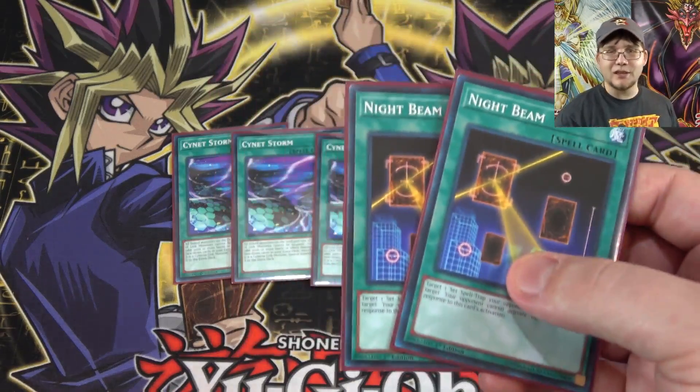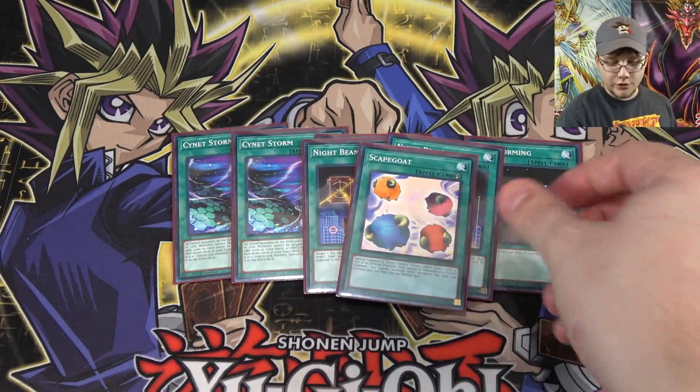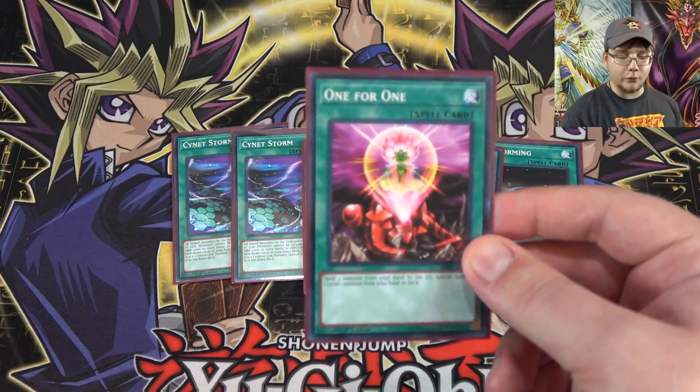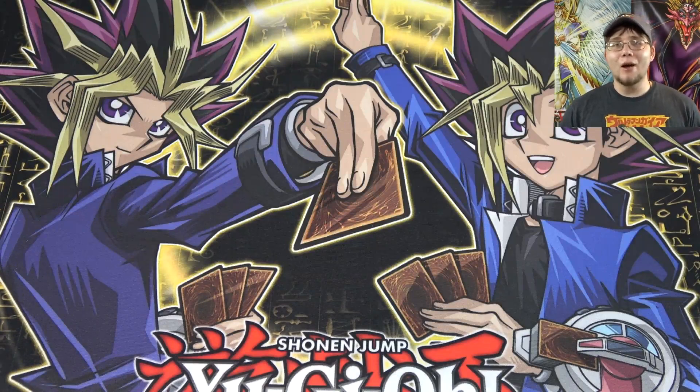After that I am running two of Night Beam — some good spell and trap card destruction and the only option I have access to, so I'm going to use it. Then one Scapegoat for more tokens and more link monsters. Of course I'm running one Reasoning, another way to get monsters on the field — it's limited on the ban list but having access to it can really come in handy for Cyberse. Last of our spells, I'm using one for One, mainly for Dotscaper — bringing that out and getting a token can mean an instant link monster in most cases.